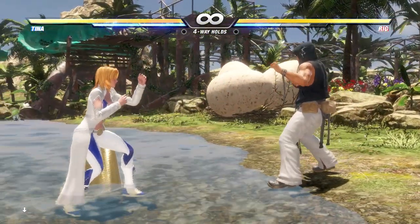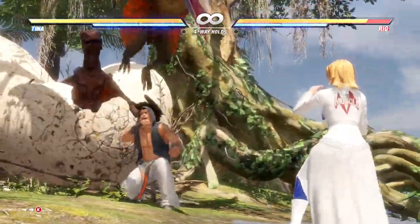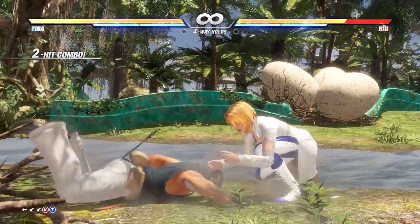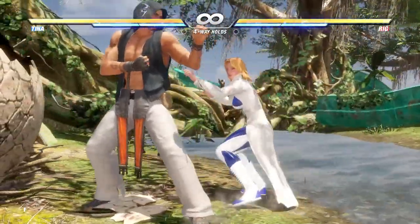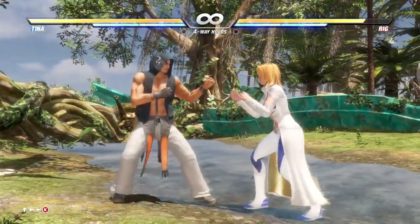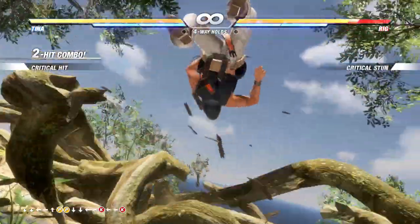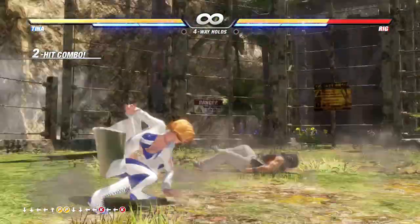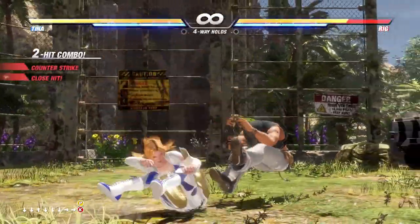Some characters even have water-specific throws where their throw gets a boost while you're in the water — that's the kind of stuff we have to worry about. And I picked this stage for a reason. Are your pterodactyl combos on point? Because whenever you get knocked into a pterodactyl egg on this stage, the pterodactyl will pick you up and you're going to get a launch from there. Over here is a fall zone, so you'll fall through and go to a different part of the stage.